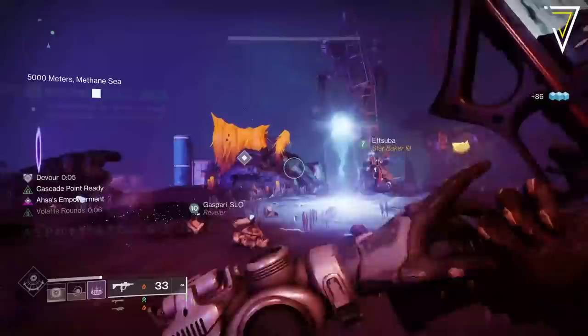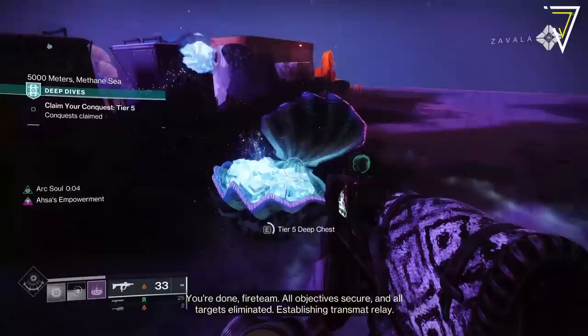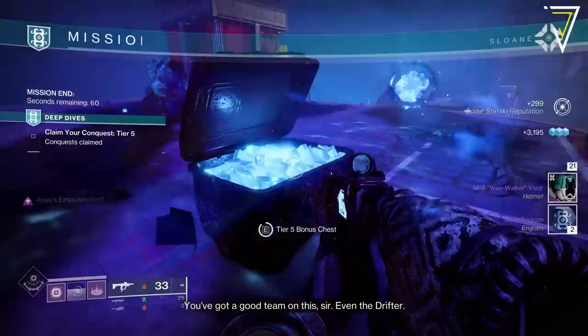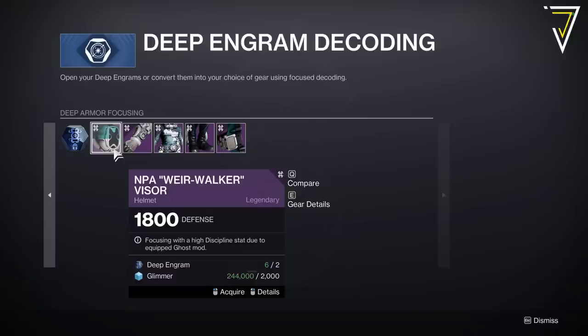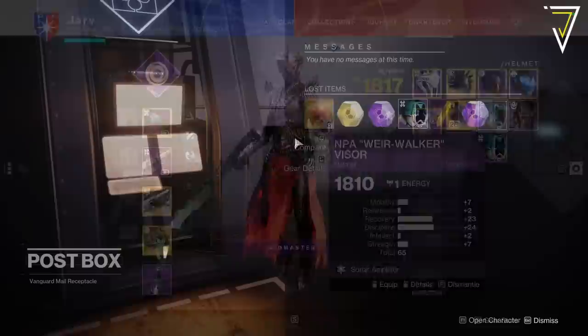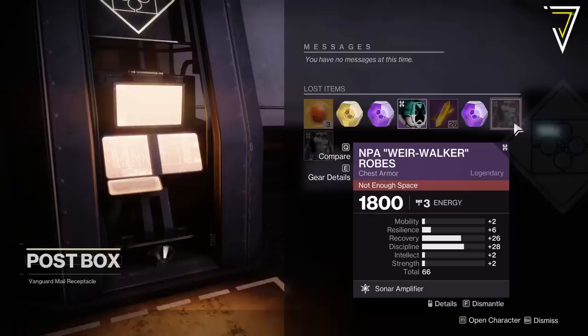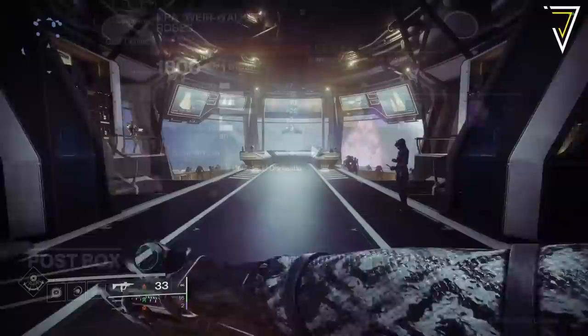The great thing about Deep Dive is it is a matchmade activity, so whilst you may not always reach tier 5 loot, you should at least be able to reach tier 3 or 4 fairly easily. Once you've earned a small amount of seasonal engrams you can decrypt these over in the Helm. You do have a choice to focus your engrams into a specific armor piece, but you first need to unlock an entire armor set by handing in engrams randomly. Once you've done that you'll be free to focus your engrams into any armor piece you want. These drop with very decent armor stats — most are mid 60s with some high mid 60s — and we're looking for those spiky stat distributions, which are in abundance with Season of the Deep armor.